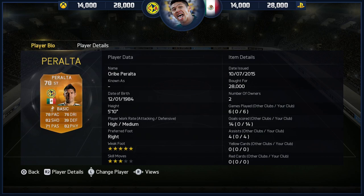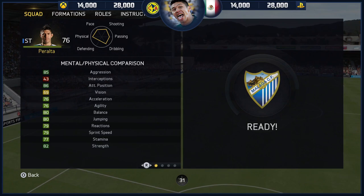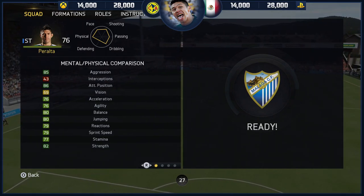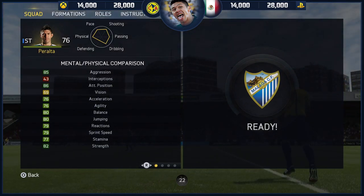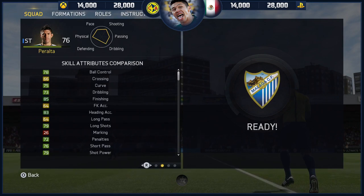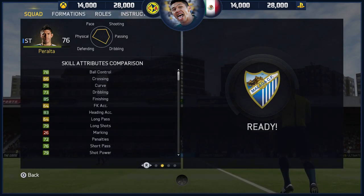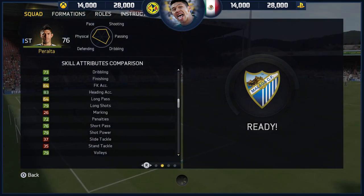So what did I expect from this guy? I expected goals. I expected him to be a little bit fast but he wasn't, and I expected him to be quite strong which he was. 82 strength, 85 aggression, 86 positioning, 76 acceleration — not the best in the world. 76 agility, again not the greatest. And that contributes to one of his downfalls — his dribbling. 73 overall, that is terrible. 78 ball control, his first touch is immaculate. 85 finishing and 83 heading accuracy. 79 long shots, 79 shot power and 79 volleys to boot.